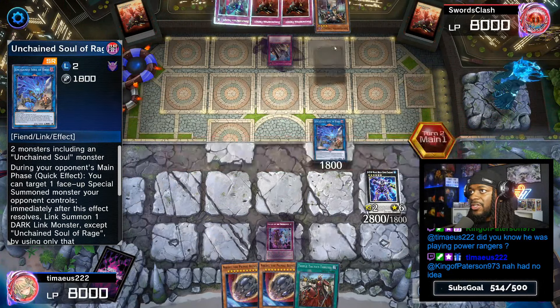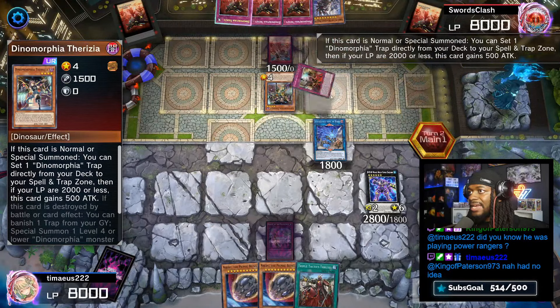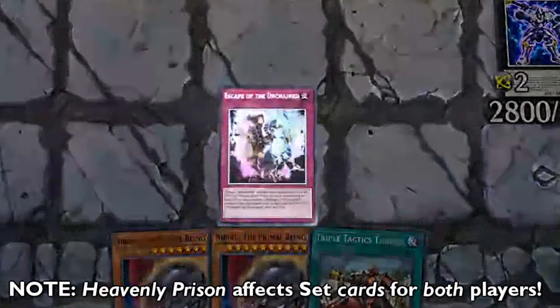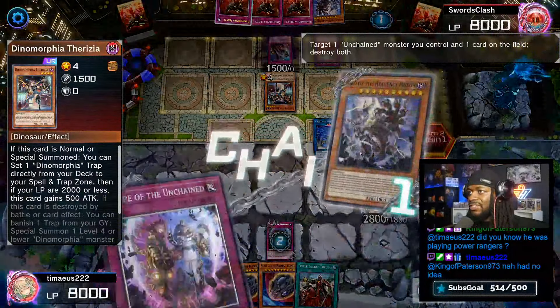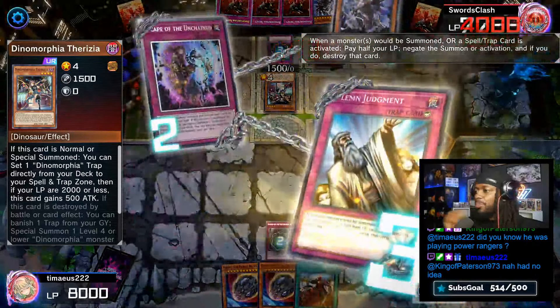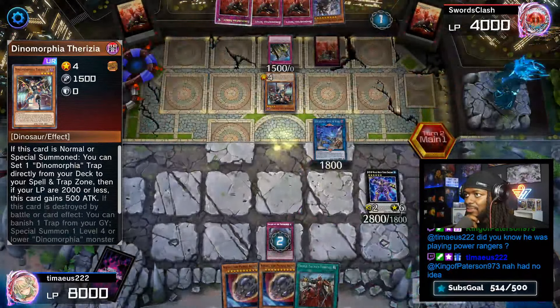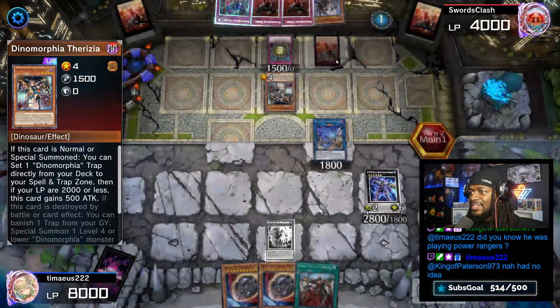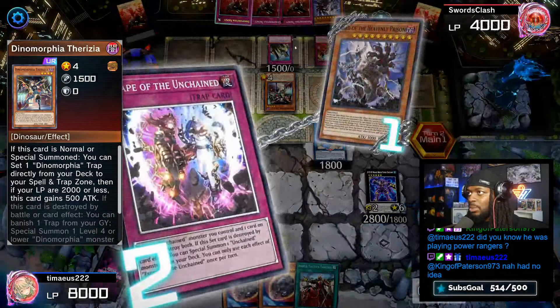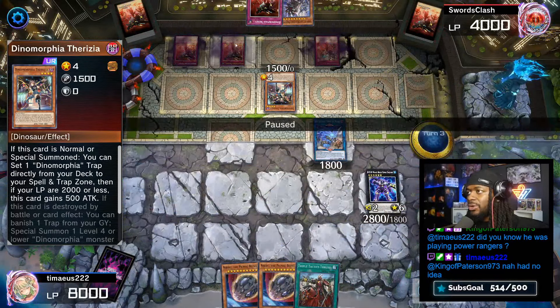We'll draw for turn into Frenzy, summon the Threesia, and set Intact. That's going to protect Lord of Heavenly Prison. Intact gets kicked with Escape from the Unchained to destroy it, but Solemn Judgment will pay half our life points to stop the Escape. That's interesting — it makes sense because Intact will protect our play of Dynamorphia Frenzy, which we just happen to draw three copies of. We'll set two and pass.